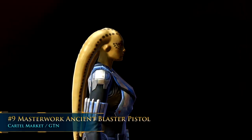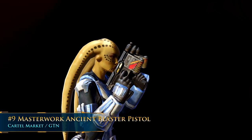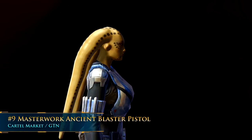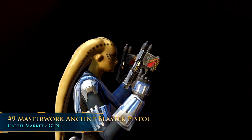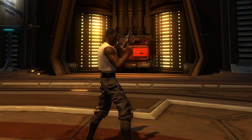Now that we've got the simple blaster pistols out of the way, let's get on to the good stuff. Number 9: the Masterworks Ancient Blaster Pistol. This very small, compact blaster pistol has a really cool design with some paint already added. This one is from the Ossus Reputation Vendor and requires legendary rank, so you'd need to run the Ossus dailies and then purchase it from the Ossus vendor with credits. Apart from the design, what's really special about this one is the sound — a very high tinkling sound, as if you're shooting breaking glass. This is actually the one used on my Gunslinger, so he's got a double set of these.